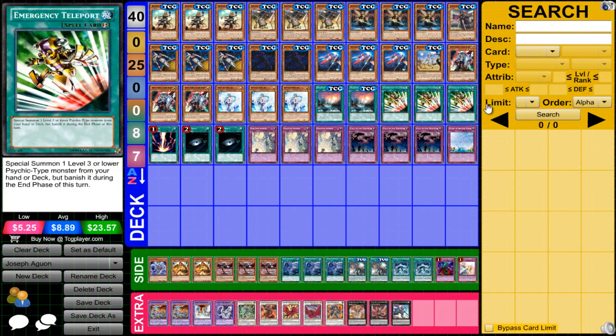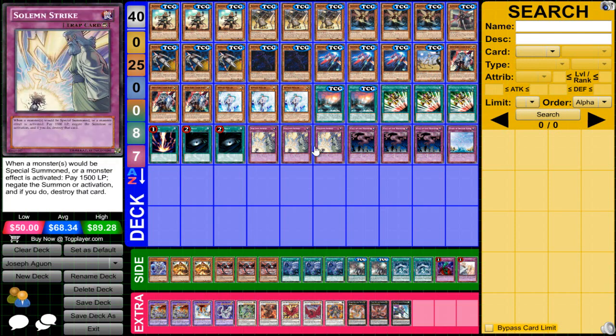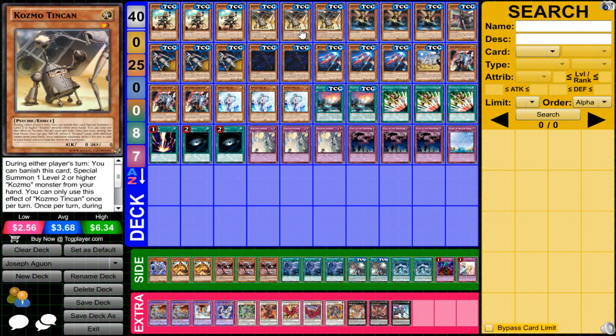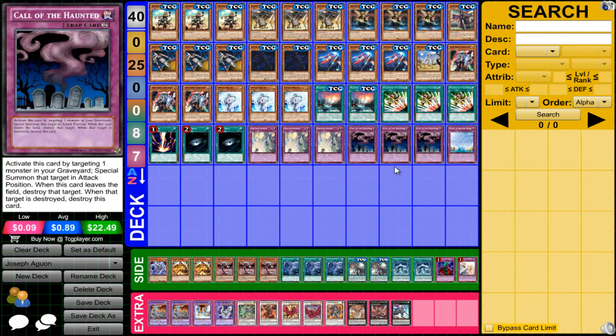For Spells: only 2 Cosmo Town, Triple E-Tele, Raigeki, and Double Dark Hole. For Traps: Triple Solemn Notice, Triple Call of the Haunted, and 1 Oasis of the Dragon Souls — just to abuse your interactions with Tin Can, basically invalidating whatever they pick. Because if they don't pick the Dark Destroyer, you just get it back and do what you needed to do.